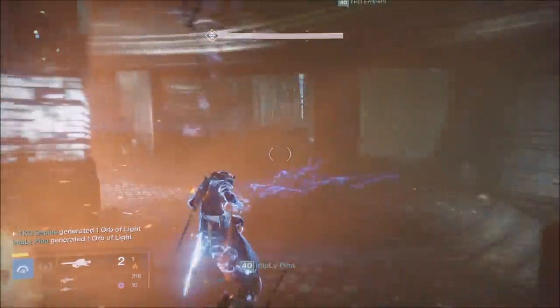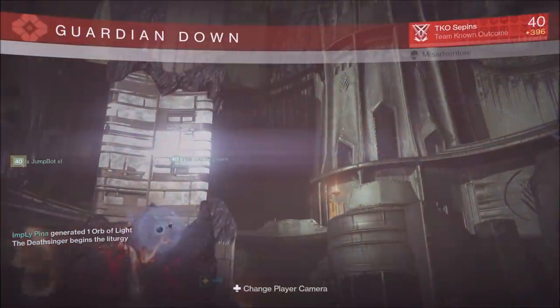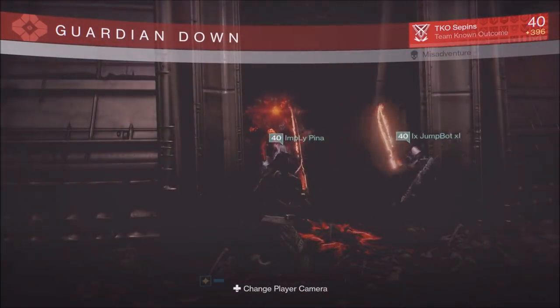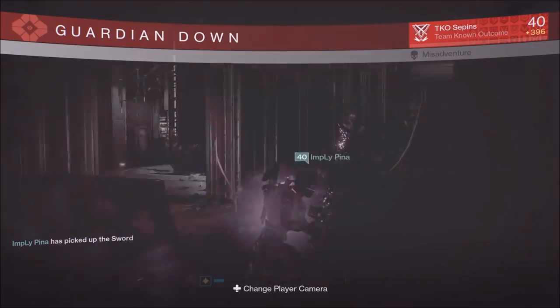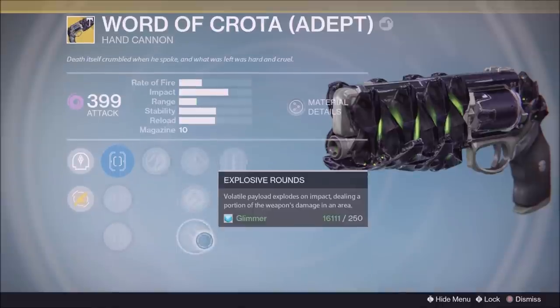I was in my super, hyped and guiding the team, and as soon as I got out of my super I still had my Gjallarhorn out — boom, I died. It was actually useful because it gave you guys a good perspective of exactly what we're doing. Get over here, grab that sword, and everyone else is making the Death Singer super weak.